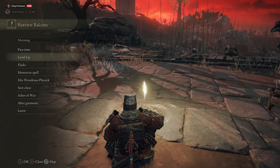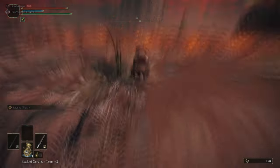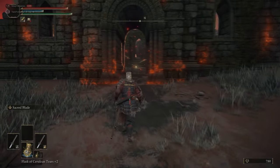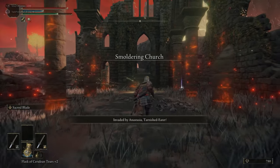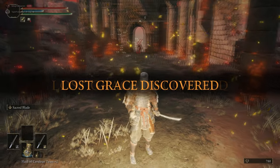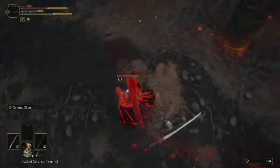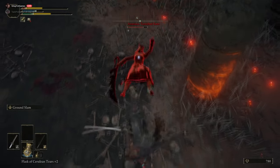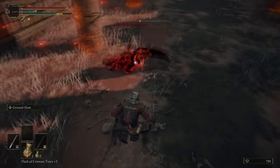From here we're going back down the hill to this church. We will be invaded by an NPC, but we have Ground Slam to deal with it. Also we can rest at this site of grace, so if we die we'll just respawn here and keep trying. Because we just leveled up, whatever runes we lose doesn't really matter — it's just a contingency plan of banging our head against the wall until this enemy dies.